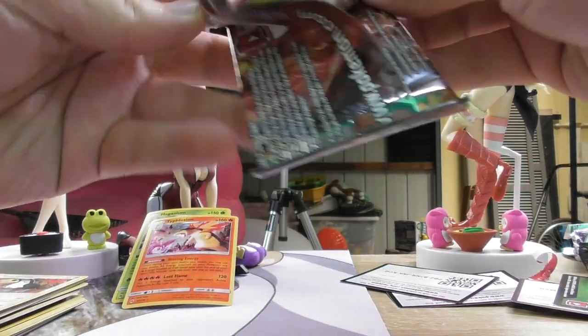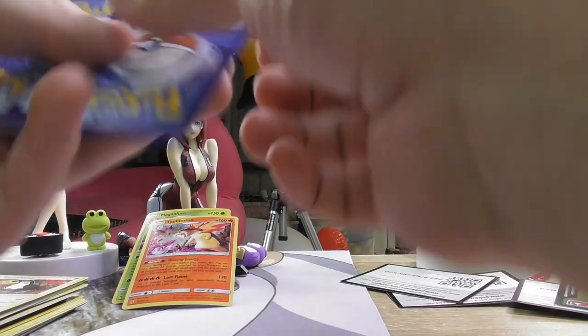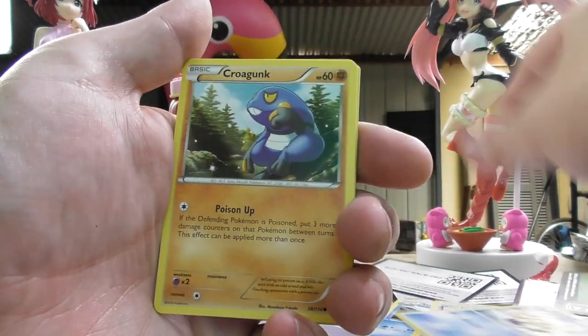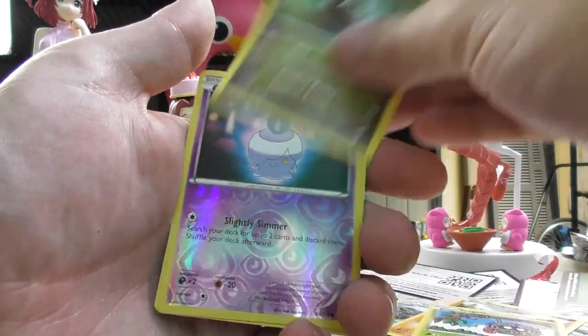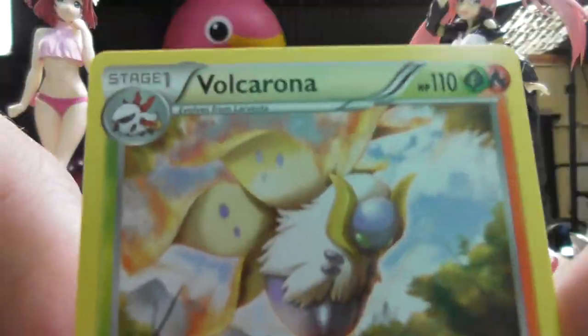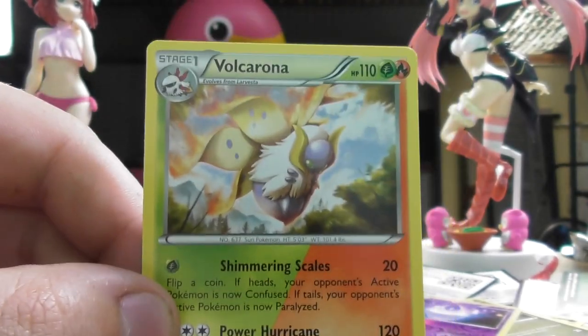Steamy Siege again. Look at that Marill, how cute is that? No energy off this one. Braviary, Claw Fossil Anorith, Marill, Oshawott, Croagunk, Tangela, Litwick — reverse Yanmega. Oh, the dual-type Volcarona. I think people thought this card was going to be decent but it turned out not to be.